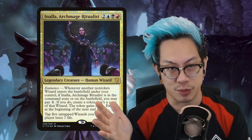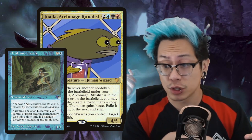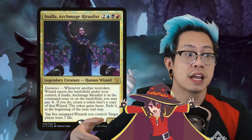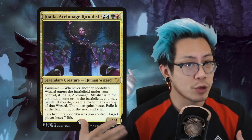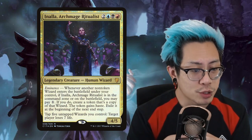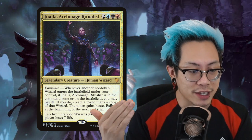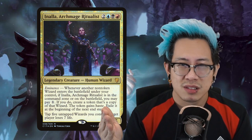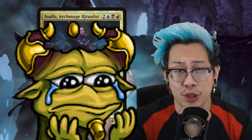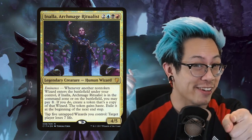You get to do so many things with this. I love this as a commander. I was able to get Thalakos Deceiver, clone it, and not only did you get Thalakos Deceiver — you have Wanderwine Prophets, and every year we get more wizards that continue to be more broken. Wizards and humans are just types that constantly get printed. And then there's the main ability that everyone hates you for: tap five, untap wizards you control, and target opponent loses seven life. I don't think anyone's ever actually activated that, but that's why everyone is mad at you.